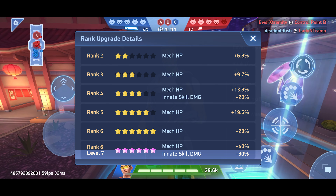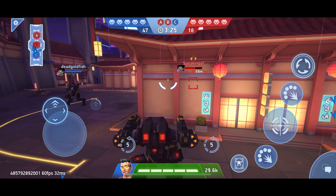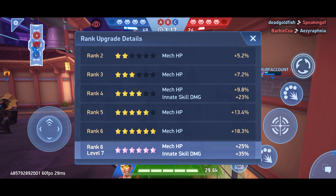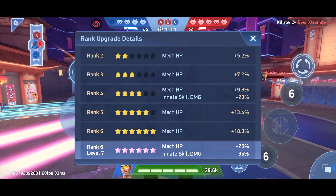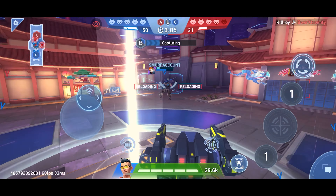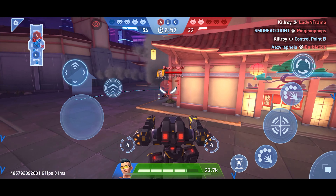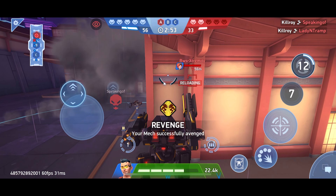As you compare it here with Major, you can see his innate skill is only 30 when maxed out versus the 35 the new pilot had. But they changed it — if you look at the stats now, the mech HP is down to 25 and the innate skill damage is the same. So his HP scaling is that of an epic pilot — only 25 HP — while his innate skill damage is a little bit higher than legendary. You're kind of sacrificing that five or ten percent of mech HP to have the perk and flexibility of the innate skill damage.